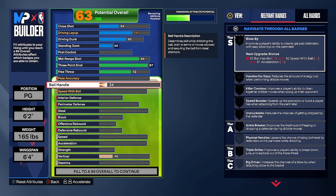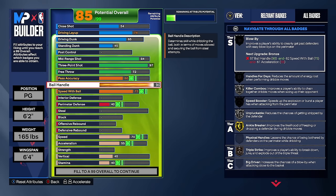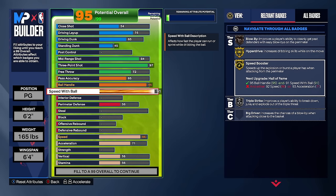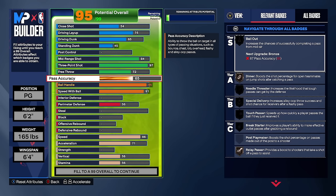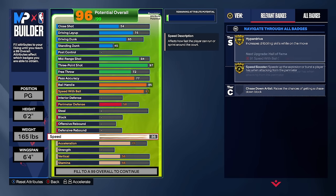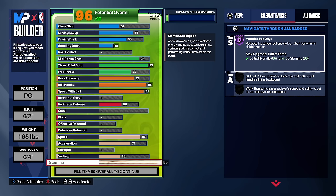Perimeter defense goes to just 58 for bronze off-ball pest — guarding the corner on threes and fives, the defense will be terrible, but the bronze off-ball pest slows the backdoor cut to allow help to come over. Stamina goes to 99 for hall of fame handles for days — as a guard who dribbles a lot, stamina is very important. If you're newer or your offense isn't elite, I'd recommend the 6'6 or 6'8 builds instead as more all-around options.